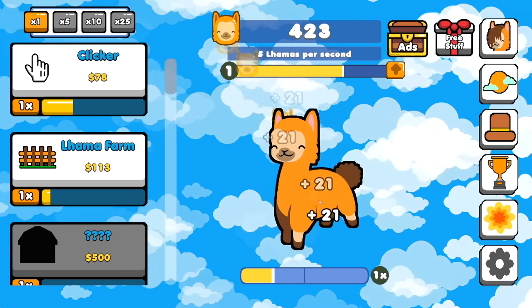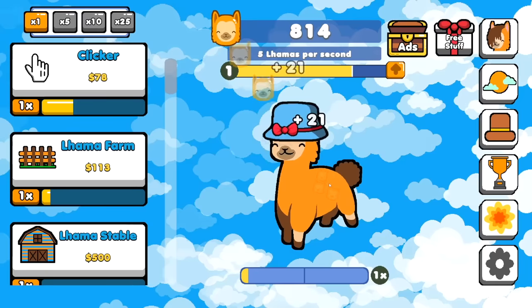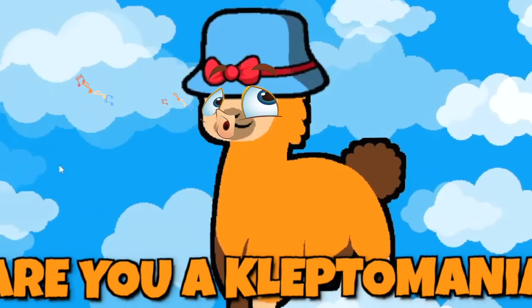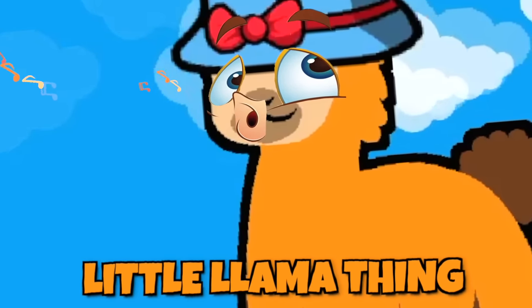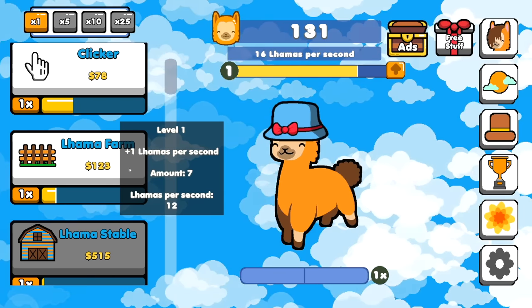A couple clicks later, I'm all the way up to 21 every time. My llama's old enough to drink and also old enough to wear a cute little hat. Where that came from, I have no idea. Are you a kleptomaniac, little llama thing? Buy the llama stable. Now I'm getting 12 llamas a second.